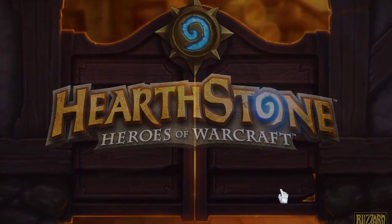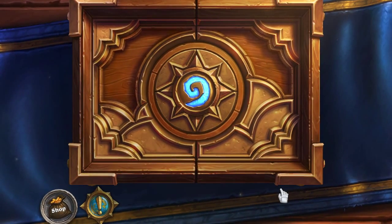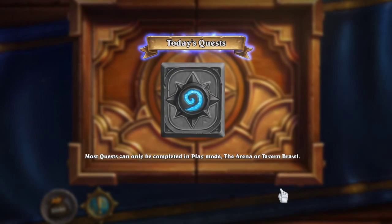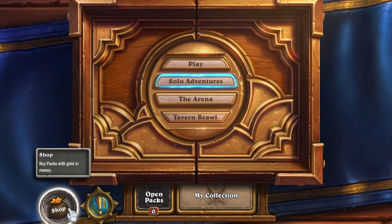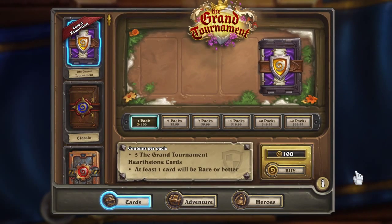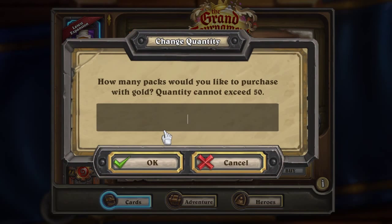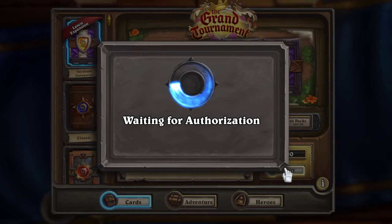Hey guys, welcome to another McLaren Brothers video. Today I'm going to be opening some more Hearthstone packs. I have 600 gold, so I'm going to spend my gold on some of these packs. I'm going to get three from the Grand Tournament, so I want three packs. That'll be 300 coins, so I'm going to buy those.